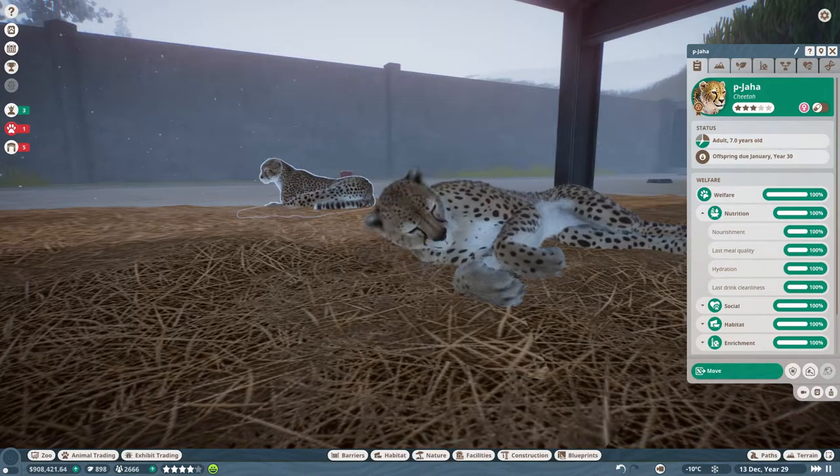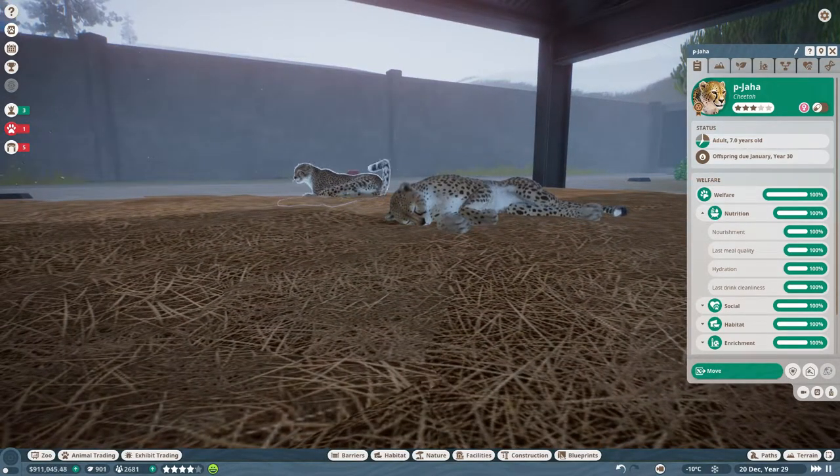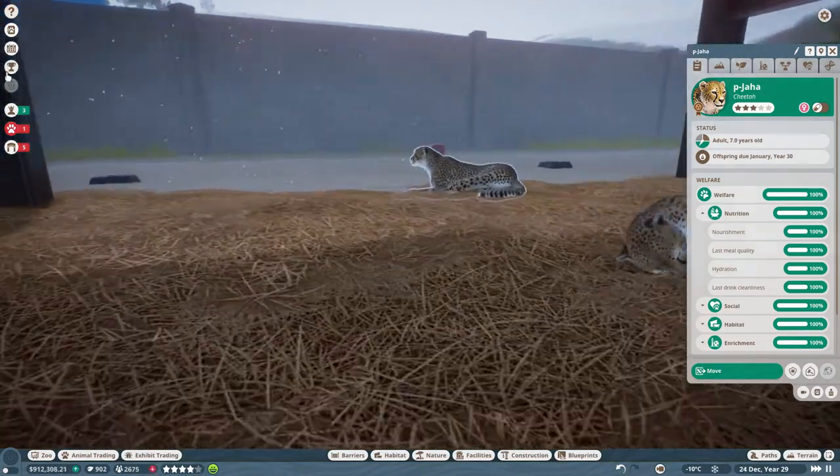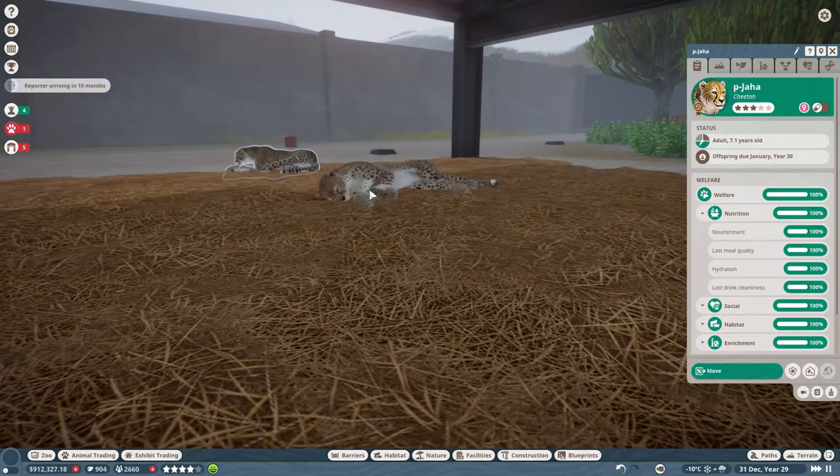So yeah, then we go to the next park. We're going to have a look around, see what the storyline is, check the objectives, and maybe we're already going to do something.